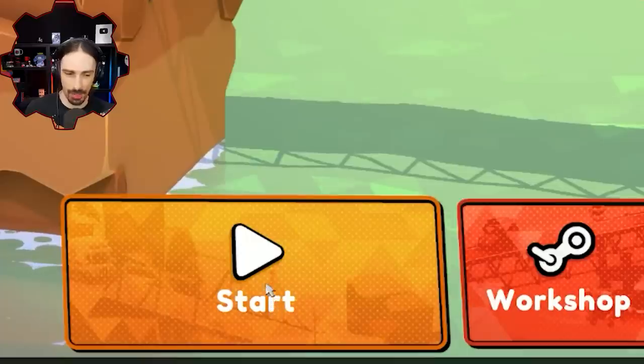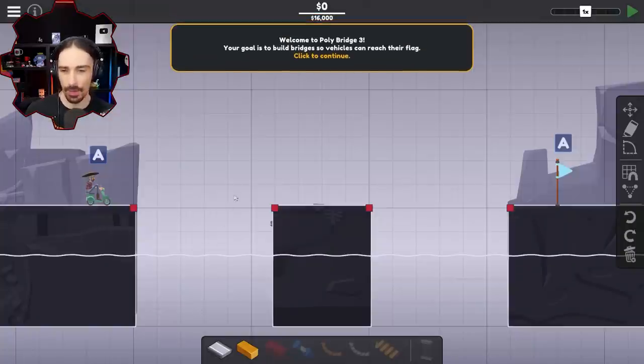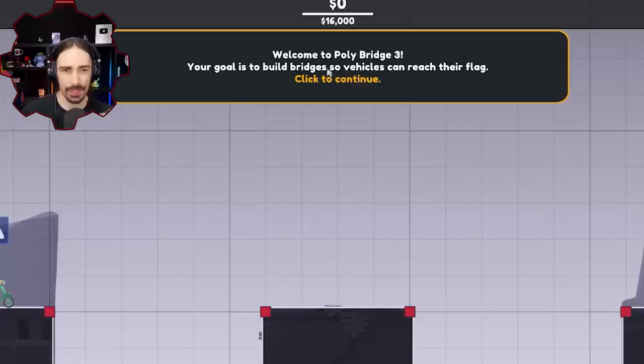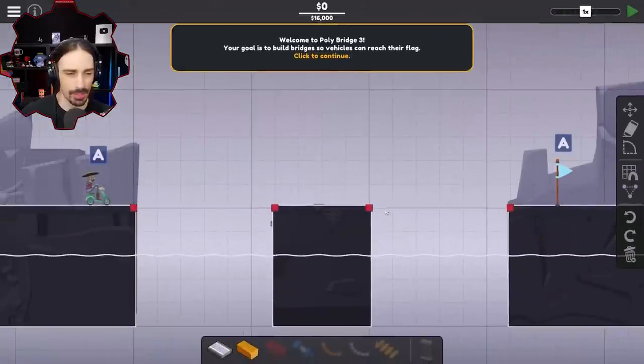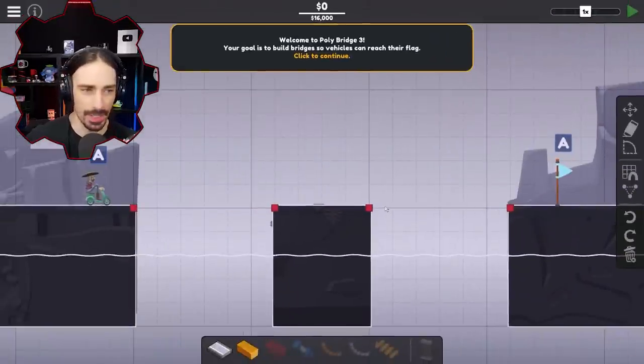I figure the start button is probably the best place to start, where I'm going to be learning to build my first ever PolyBridge bridge. It's going to be interesting to see how this compares to the other handful of games I've built bridges in, a lot of which have invincible joints, so there's not really any concern with bridges collapsing. My goal is to build bridges so vehicles can reach the flag — vehicle, flag. We seem to be missing the bridge portion.